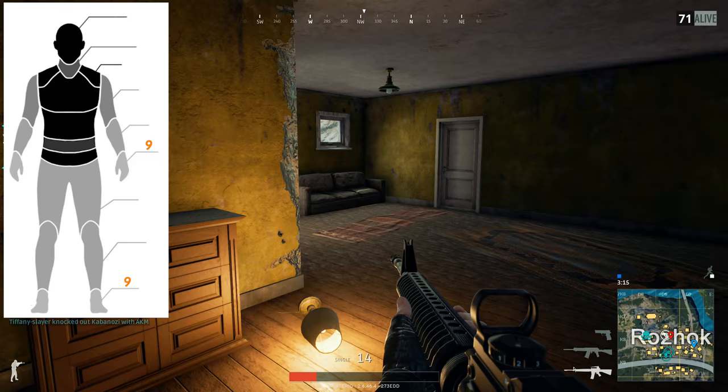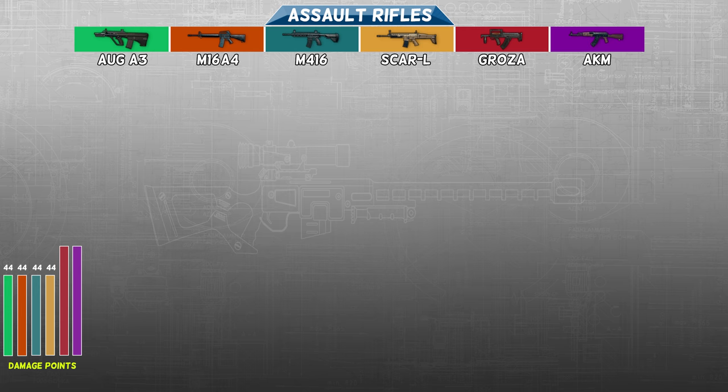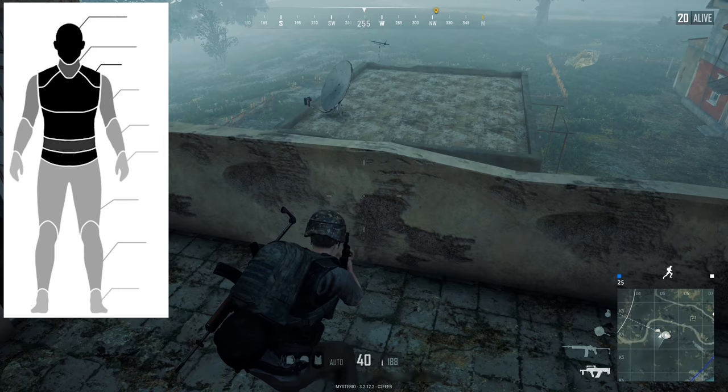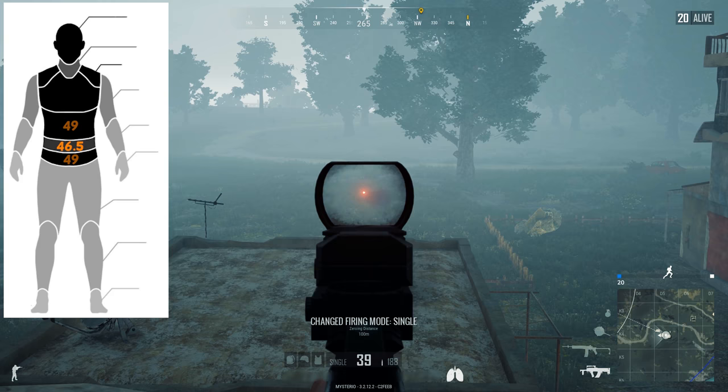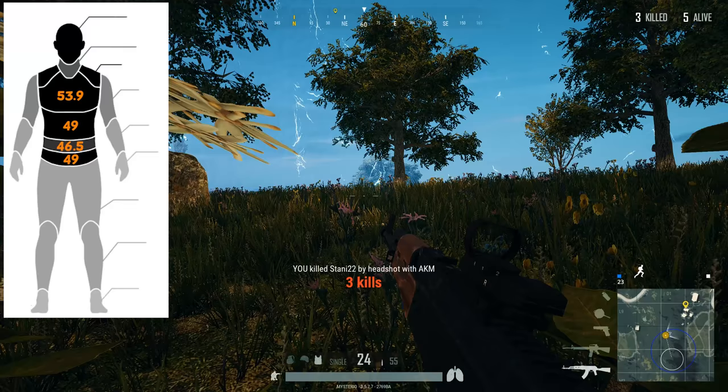This is a lot of info and we are just getting started. Try to remember the key points and know that you should always aim for the head or the upper torso. The Groza and the AKM both have a damage rating of 49. These 7.62mm assault rifles used to be rated at 48 damage points, so they were buffed up slightly when the game was fully released. An unarmored target will take 46.5 damage to the belly button area, the abdomen and collarbone takes 49, while the chest takes away more than half a health bar at 53.9 damage. Aim for an unprotected chest with these guns and you will only need 2 shots to kill.